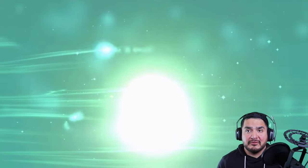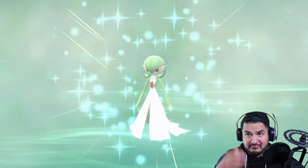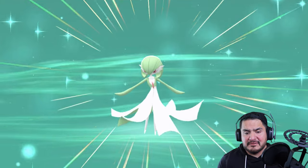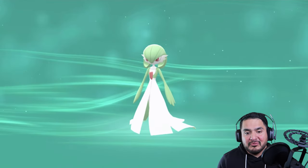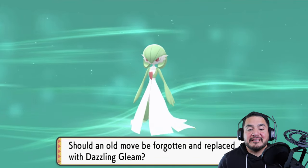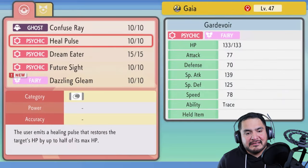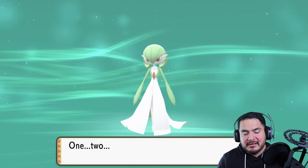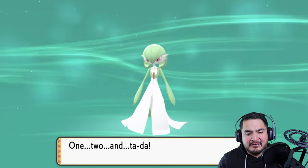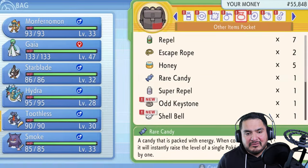Gardevoir can learn Electric-type moves so there's no loss there. As you can see, Gardevoir is now on our team and it wants to learn Dazzling Gleam, so we don't have to use the one we bought. It has Future Sight and Dream Eater — we don't need Dream Eater anymore. We'll replace that and there you go, Dazzling Gleam is now learned!